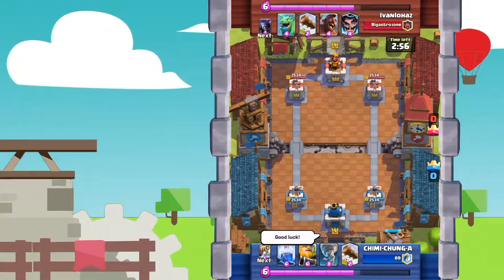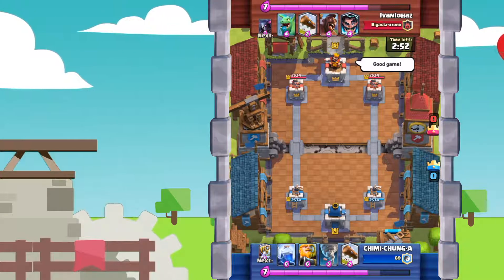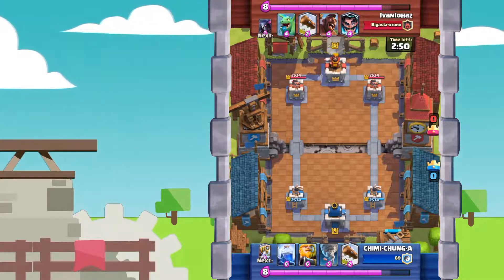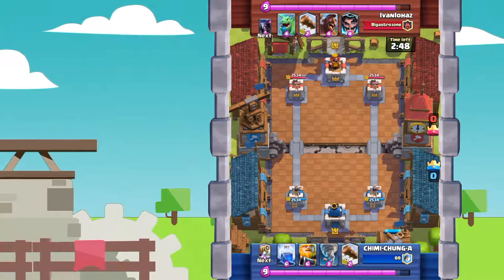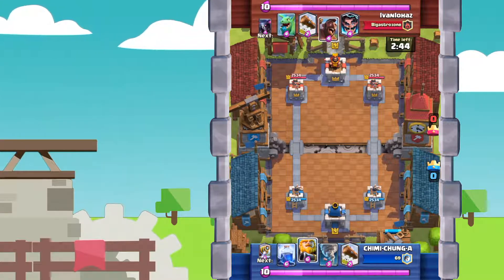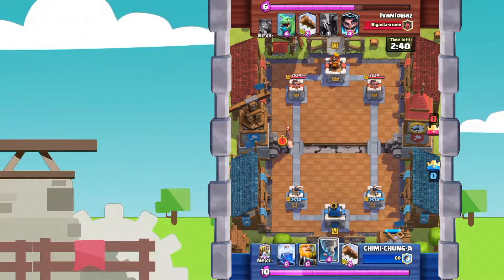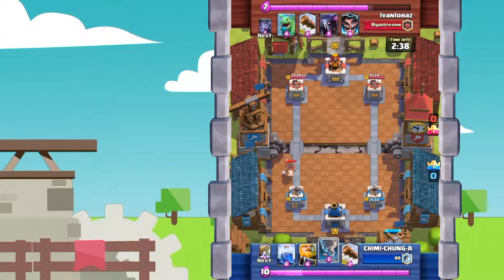This guy is using a Pekka Hog Baby Dragon deck. Now, I could have had a chance to win this matchup if I hadn't made such a bad blunder. Let's go ahead and start up with the battle. Not the best starting hand, but he does place a Hog, so I can take advantage of that — Tornado it to the King's Tower.